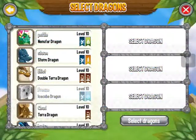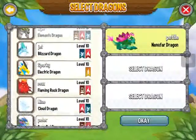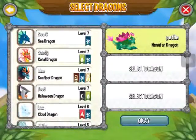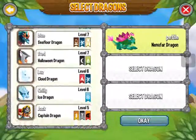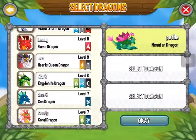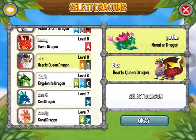Do we put her in first or last? Let's put her in the middle. We'll put her up there. We'll put our hearts dragon — Queen Hearts dragon — and then put it in at the end.